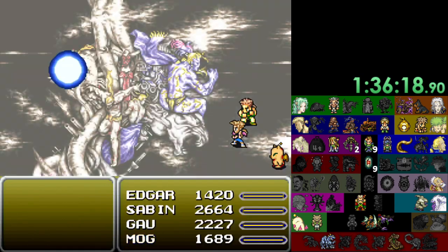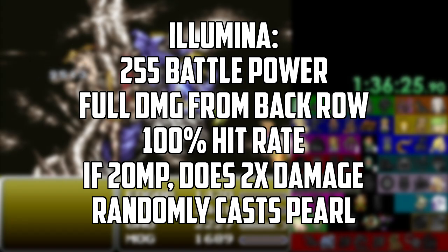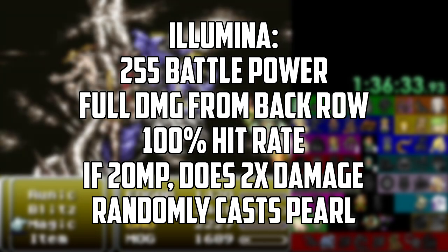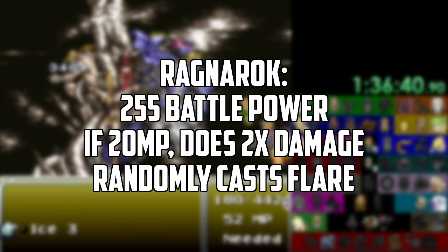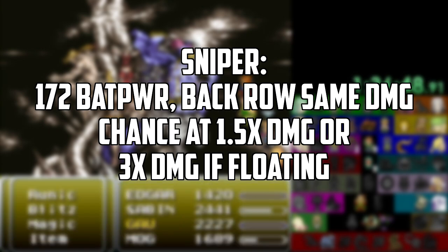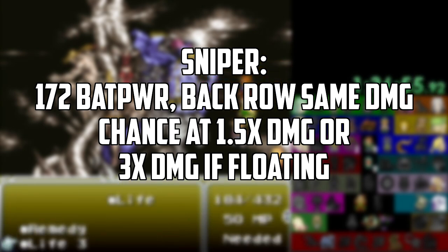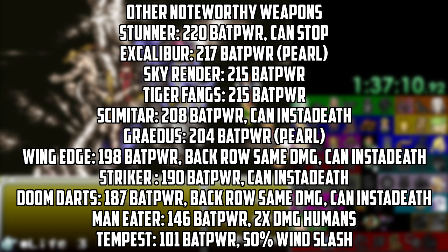Speaking of equipment, let's talk about what gear to use with physical builds. For Fight, the weapons you want to be looking for besides the three mentioned earlier are: the Illumina, a 255 battle power weapon that cannot miss, can be used from the back row, deals double damage if you have 20 magic points, and can randomly cast Pearl. Ragnarok with 255 battle power also deals double damage with 20 magic points and randomly casts Flare. And possibly the Sniper — only 172 battle power, but it procs up to three times damage on floating targets or 1.5 times to all others, making it valuable for the final boss and difficult bosses. For the early game, you can make due with high battle power weapons or ones usable from the back row.